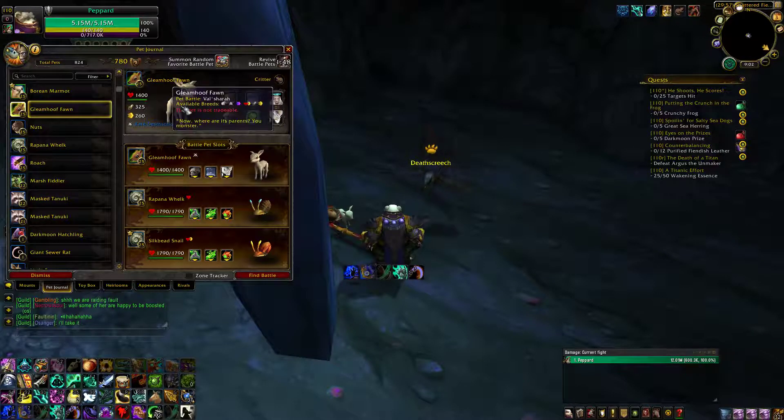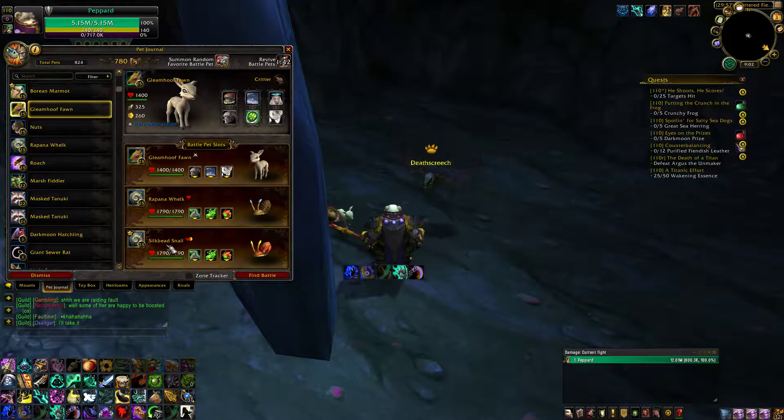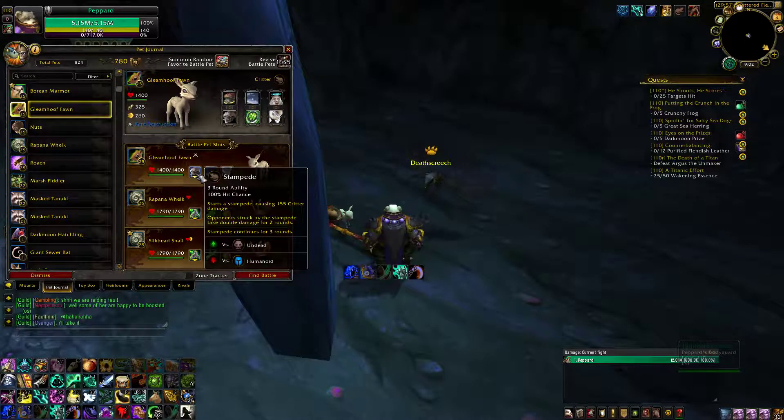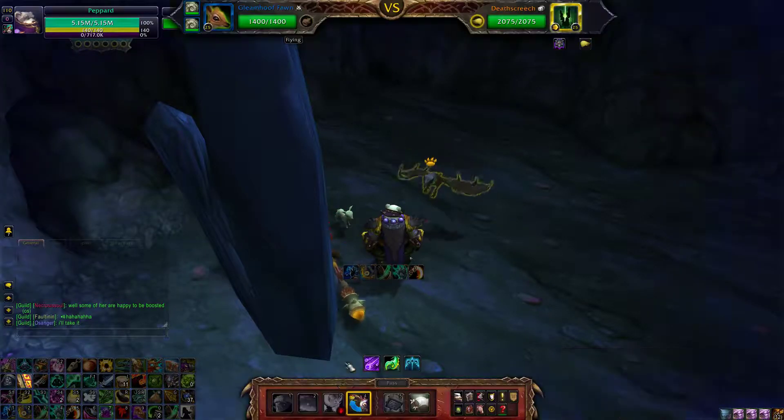So this is how I beat Deathscript using Critters. Basically snails will do well here with Ooze Touch, Acidic Goo, and Dive — I'm using two of those. And as a third pet I'm using Gleamufawn because I didn't have a third snail. My Gleamufawn has Stampede and Headbutt — those are the two abilities I'll be looking to use.